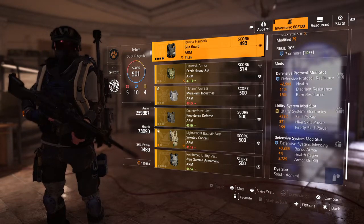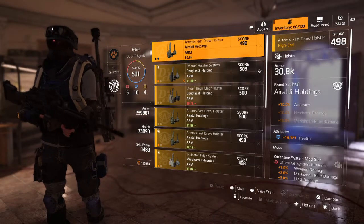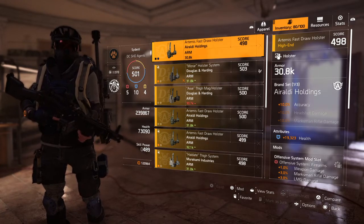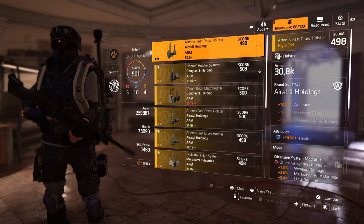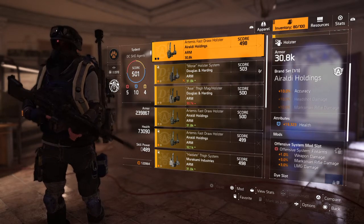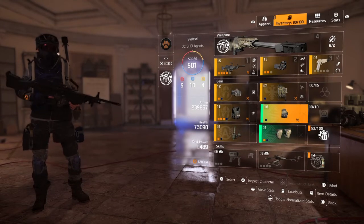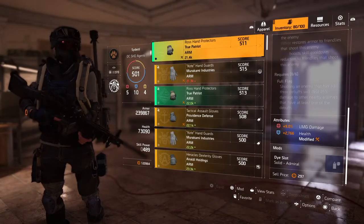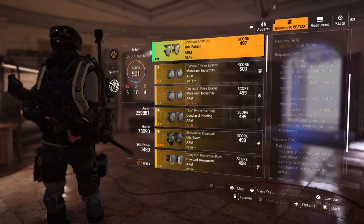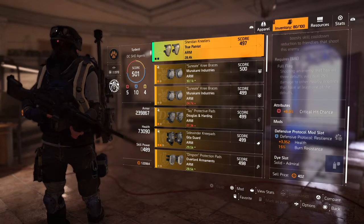Here are all three of my mods — just two defensive and one utility. Here's my Early Holdings holster with 10% accuracy and almost 20,000 health. I was really lucky to get this farming control points. Here's my offensive system mod which has 3% LMG damage, 1% weapon damage, and marksman rifle damage. These two pieces are running True Patriot — gloves with 9% LMG damage and 2,000 health, and True Patriot knee pads with 6% crit chance. I wish that was armor or something because I really don't need the crit chance.